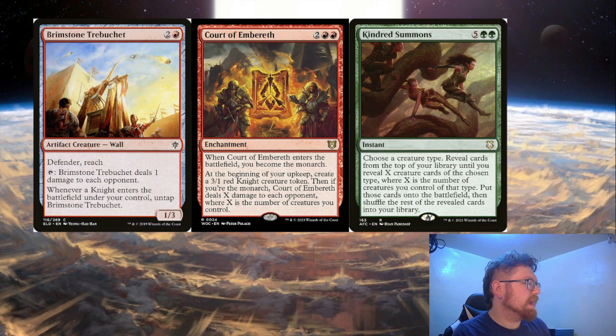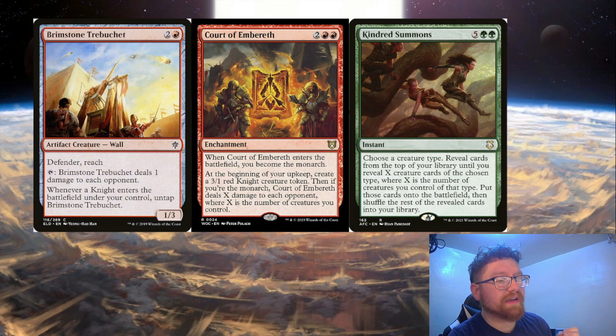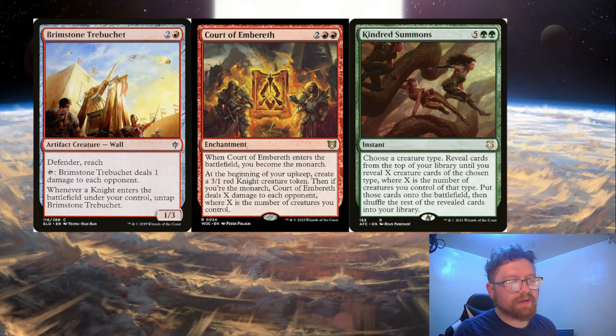Brimstone Trebuchet will allow you to ping your opponents more often as Knights are coming into play. Court of Embereth will be getting those Knights into play and also adds the Monarch mechanic, which is very flavorful and fun for the whole table — I love the Monarch mechanic. And then Kindred Summons. Green in this deck will be more of a support color, where red is your primary color. Kindred Summons, if you choose Knights, will let you get more Knights into play from your library, and in red you're going to be making a lot of token Knights. So you can get a lot of Knights into play and thin the deck really well — a very fast aggro Knight deck.